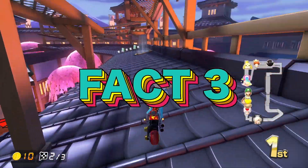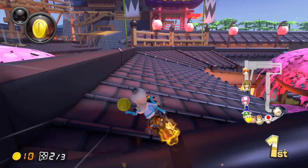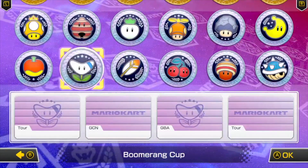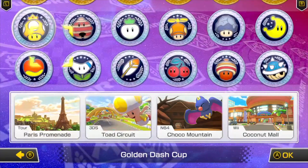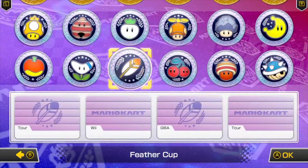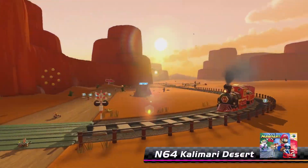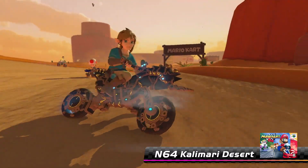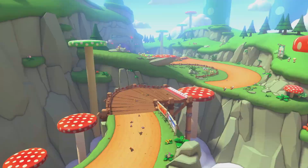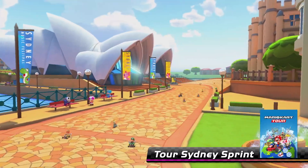The third thing is something the trailer definitely did not point out but confirmed. When wave one of the pass was initially released, there was a datamined video showing the prefixes for all of the courses — the track origins. People weren't sure whether it was pulling actual data or just junk data, but it did show the prefixes for every other track in the pass. Wave two of the Mario Kart 8 Deluxe Booster Course Pass has tracks that match up perfectly with these leaked prefixes, which means the rest are likely also correct. So we now know the console of origin for all 32 remaining Booster Course Pass courses.